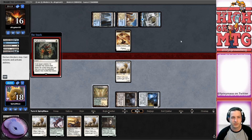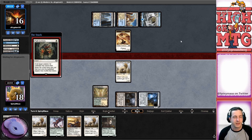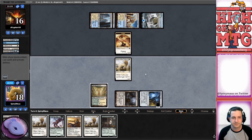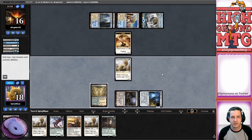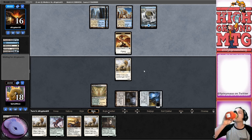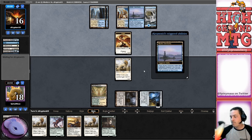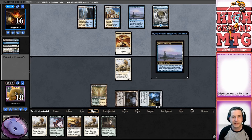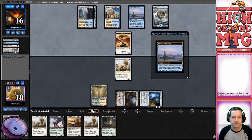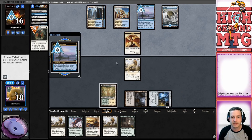We don't get the land from the path, which obviously we could use right now. But I think it's more important to take our opponent off that Azcanta. Three Miracles - a little too much. Mystic Sanctuary, that's a little unfortunate. Back there. Path, path.